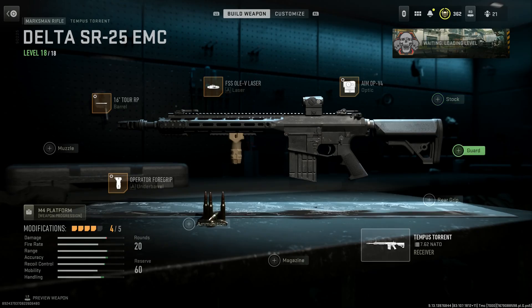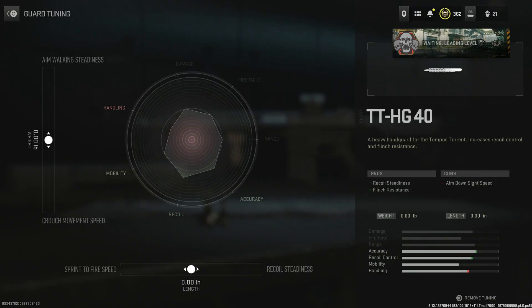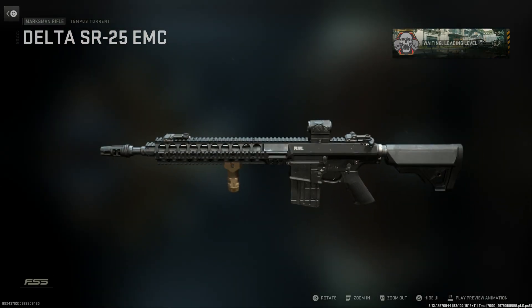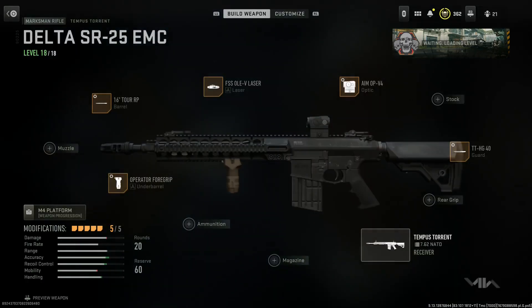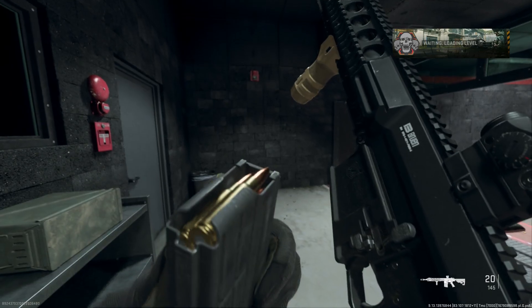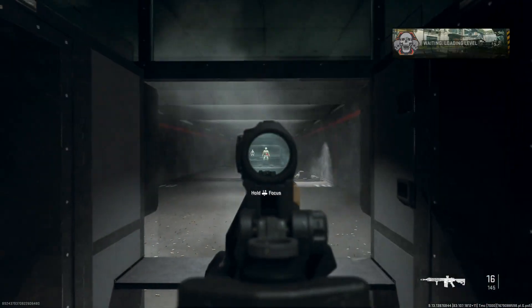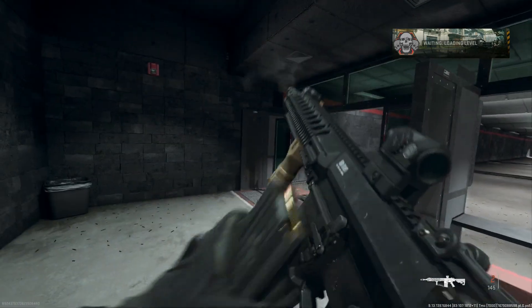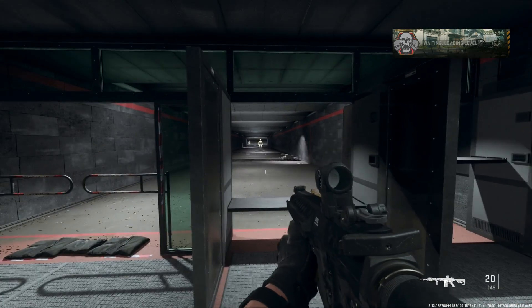Running the M-LOK handguard base on this thing. One thing you could do is swap to the base buttstock and then for the guard select the TT HG40 — that's going to give you more recoil steadiness and more of the correct URX handguard that the EMC models came with. That looks much more true to form. I love the handguard swaps — I hope this is something they add back to other weapons. You can see it's a beast. Love it when you empty the magazine and get that flick — the reload animation is really really clean.